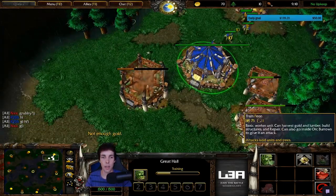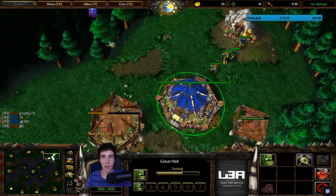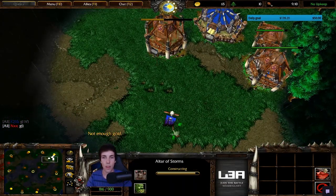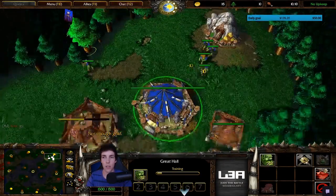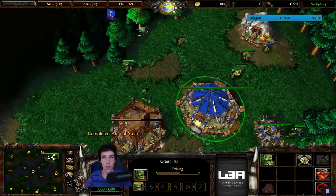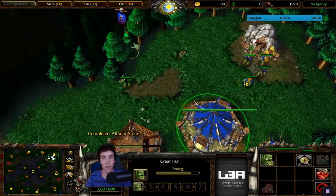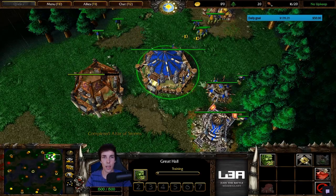Next peon goes to lumber. Traditionally you scout with your altar peon, however I won't recommend that for beginners because you won't even know what to look at - you're so busy with your build. Put that peon on lumber. Once your altar finishes, immediately start your hero. If you can't because your burrow isn't done, you failed step 2.